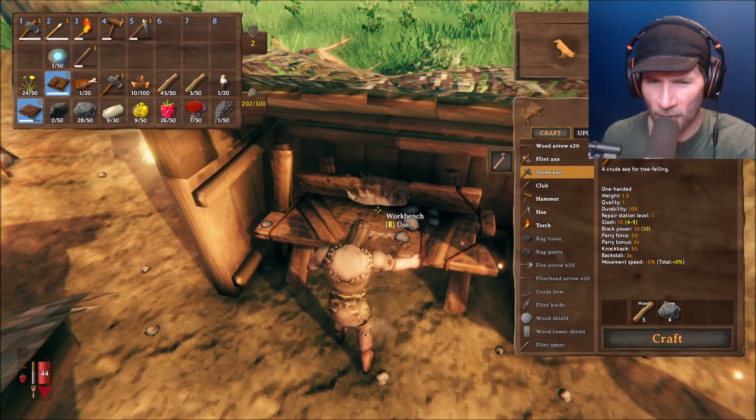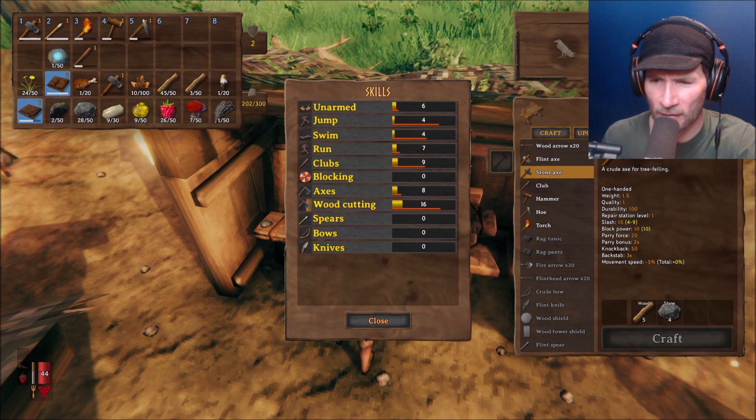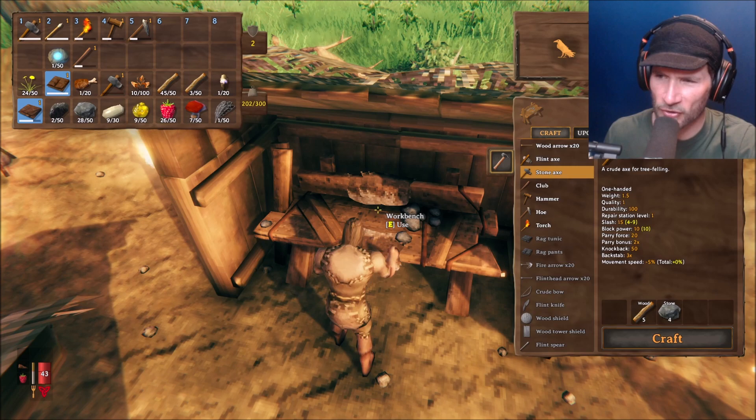Anyway, let's use the workbench again. Hammer, hoe — Kevin Kevinson, effective. Message logs. We've got trophies, got a lot of wood cutting skill. Blocking not well because I don't have a sword or a shield yet. Oh, what did I just turn on — take that off. I switched PVP damage on — apparently you can do that.